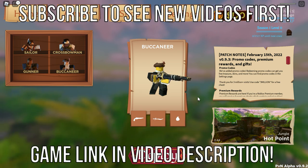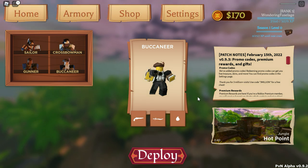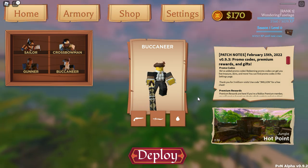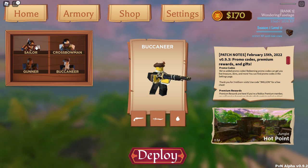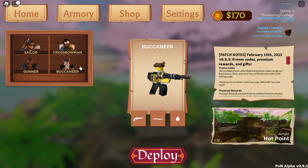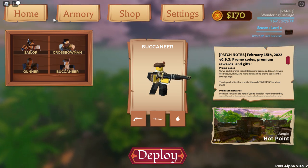Hello, y'all. This is Pirates vs. Ninjas, a class-based Roblox game where you fight on a team that is either pirates or ninjas. So we have Sailor, Crossbowman, Gunner, and Buccaneer. That's our team right now, and we're on the map Jungle in the Hot Point mode.